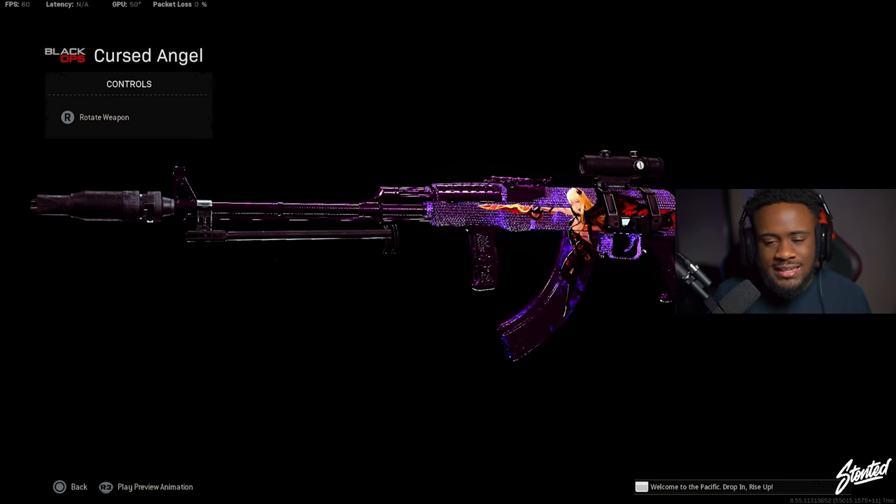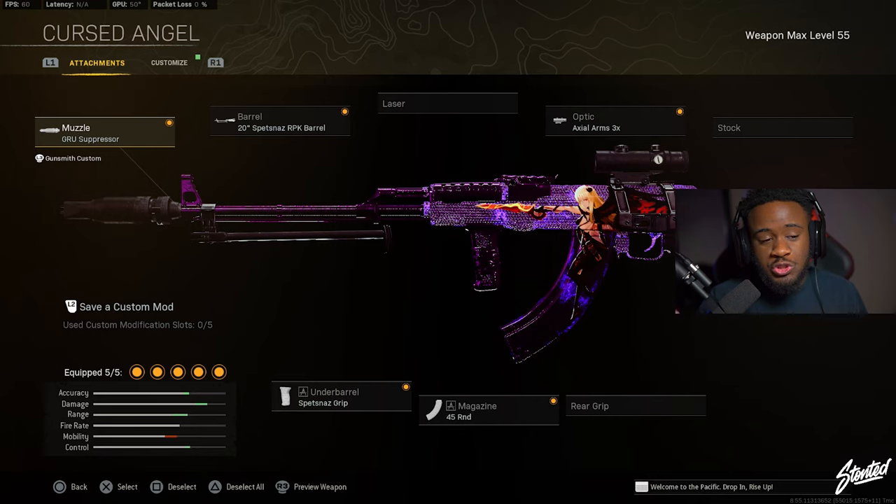For the number two class, you guys have been seeing me rock this gun a lot recently — and that is the Core AK-47. If you are a person who knows how to control your recoil, you're going to love the Core AK-47. The damage on this gun is really crazy, especially the headshot multiplier.